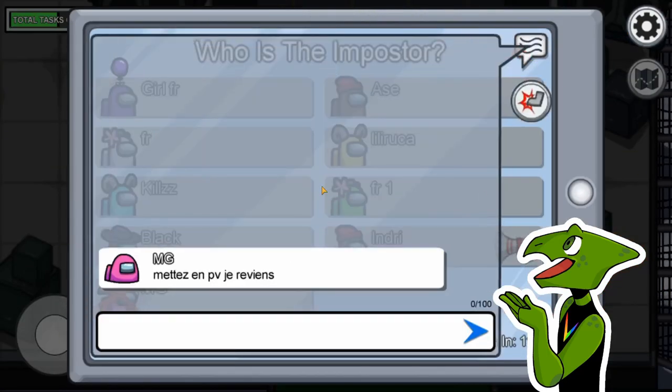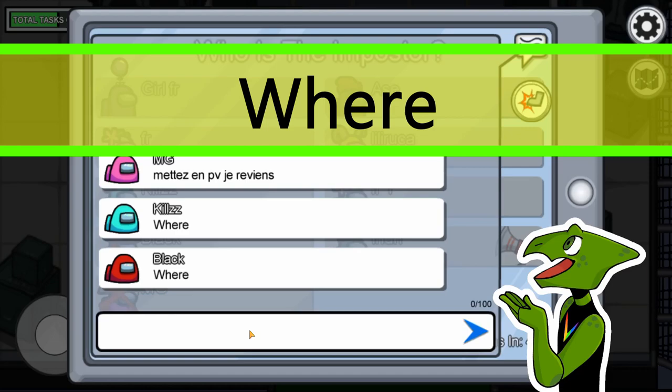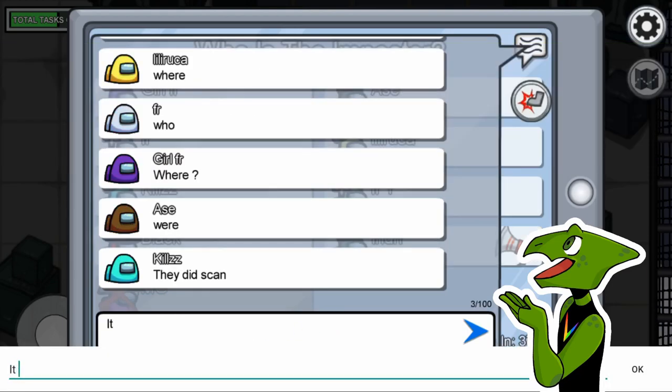Then you want to open the chat, and there will be a lot of people saying one word, and that word is 'where.' Now by this word, you will know who it is. It is purple.